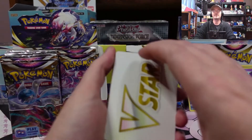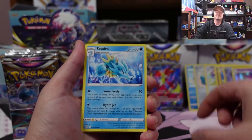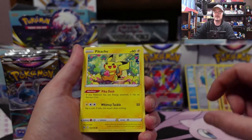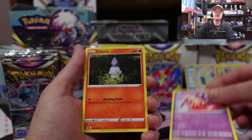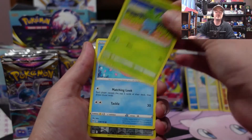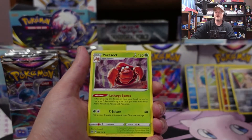Another elusive V-Star card — Lost City! Dotler, Cedra — yeah, see that Horsea Cedra into the king draw combo, I kinda like it. Oddish, Luvdisc, reverse Magearna, and a Parasect.